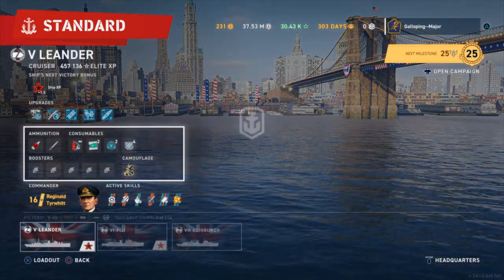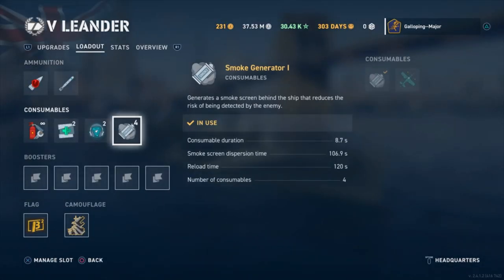Let's take a look at HMS Leander. The smoke screen has an 8.7 second deployment duration, a 106.9 second dispersion — that's how long it lasts — and a 120 second reload. Your last puff of smoke will last 106 seconds, and from that last puff the smoke screen starts reloading. That means when the last puff disappears, you are only going to be exposed for 13 seconds before you can start laying your next smoke screen.